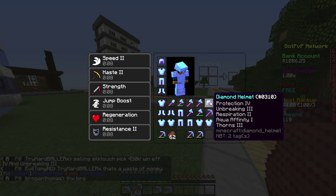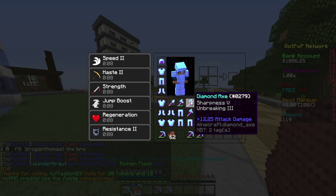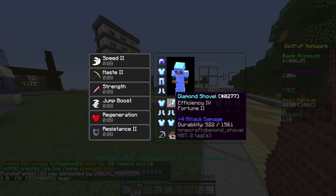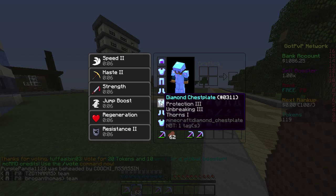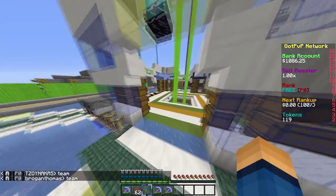Dude, look at these helmets. Respiration 2, Unbreaking 3. Prot 4 helmet with Respiration 2, Aqua Affinity 1, and Thorns 3 — that's pretty good. Sharp 5 axe, Sharp 5 axe, Efficiency 5 Silk Touch. Efficiency 4 and a Prot 3, which is actually really good, and Thorns 1 on it.